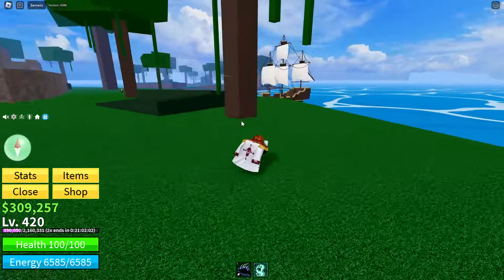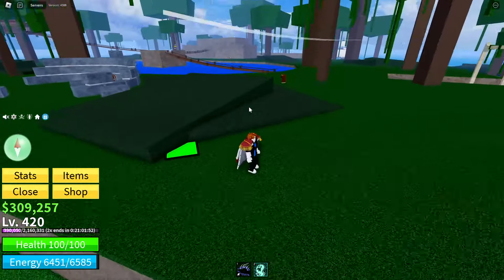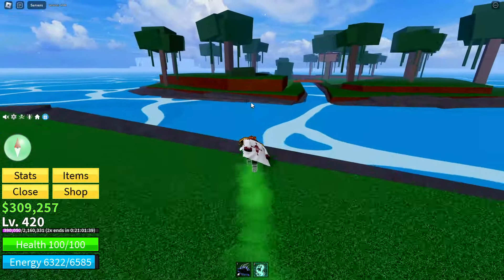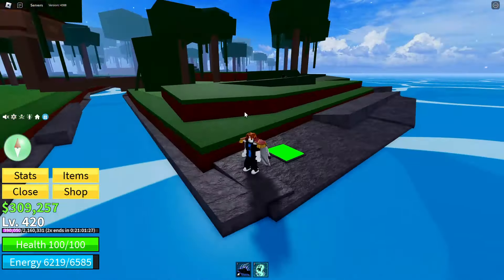The first button is over here on this tree — you can see it clearly there. The second button is hidden under this little grass patch. The next button is right next to the Bloxfruit gacha. And the last two buttons are over on this island — there's one on the tree and right over on the edge of the island is the last button.